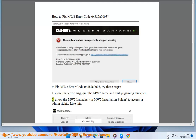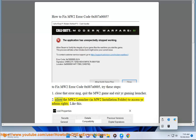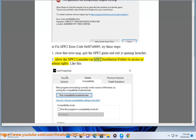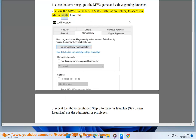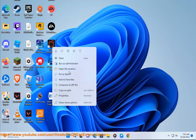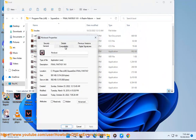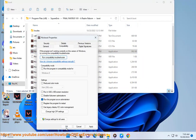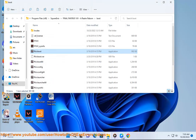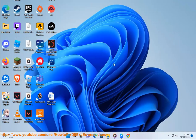2. Allow the MW2 launcher in the MW2 installation folder to access your admin rights. 3. Repeat the above mentioned steps to make your launcher, say Steam launcher, use the administrator privileges.